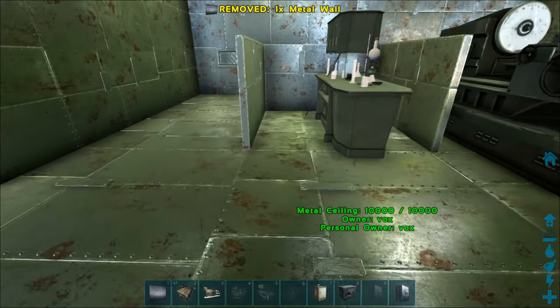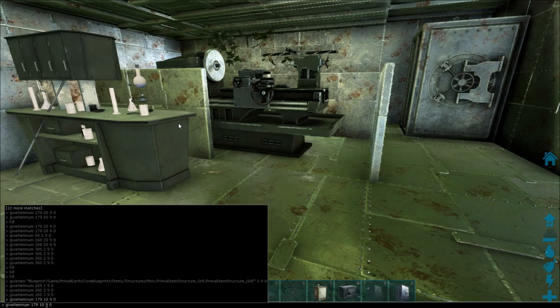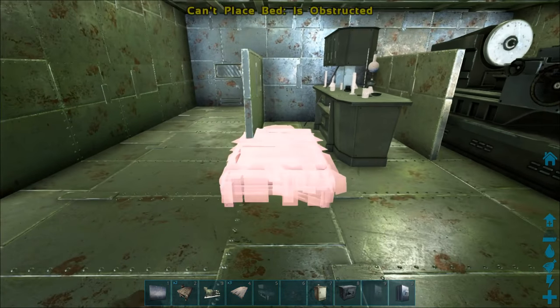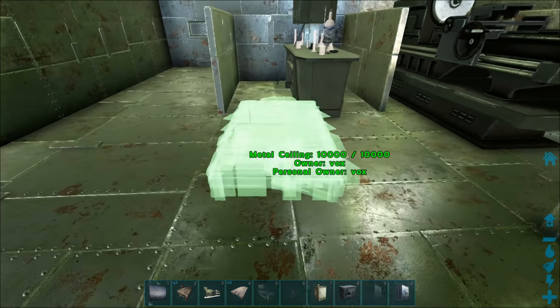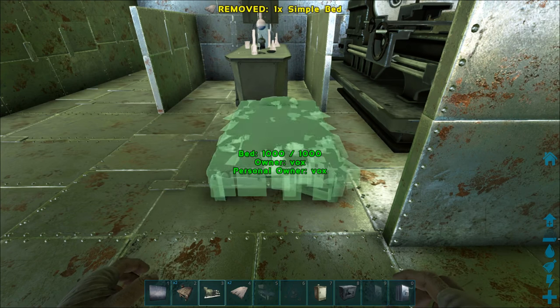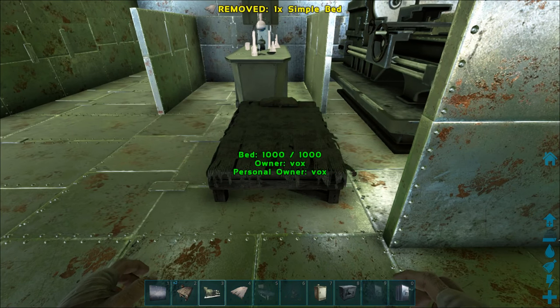I wonder if we could squeeze a bed in there. I don't think I've got beds on me - it's 129. No, it's too small, too tight for a bed. We can put one here though, because we want a spawn point in a harder-to-reach place as well. You can dot some spawn points all around your base because obviously if you're getting raided, you can come in from different locations and different angles - come at them at all angles. They won't know what's going on.